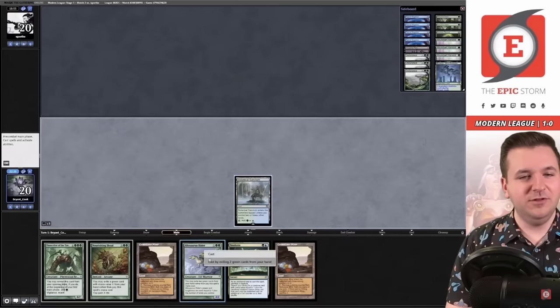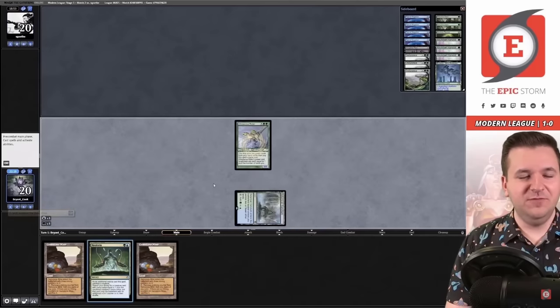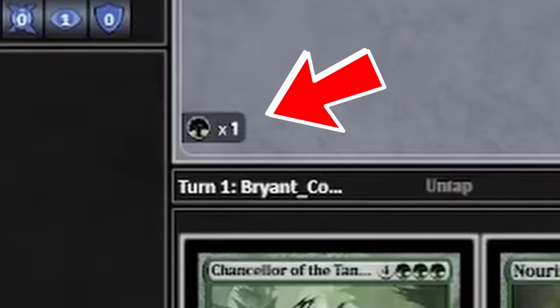Brian starts the game with Chancellor of the Tangle, which says you may reveal this card from your starting hand. If you do, you get to start the game with a green in your mana pool to help cast your Neoform.